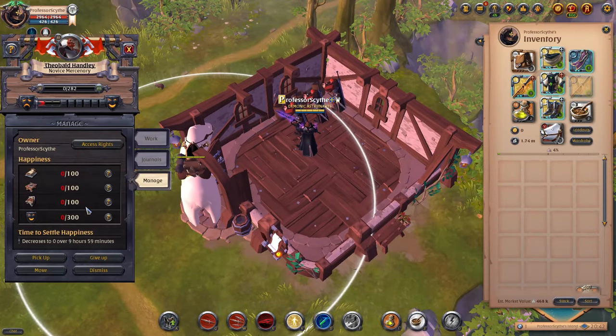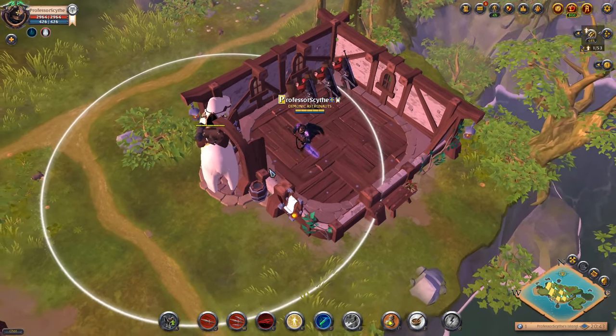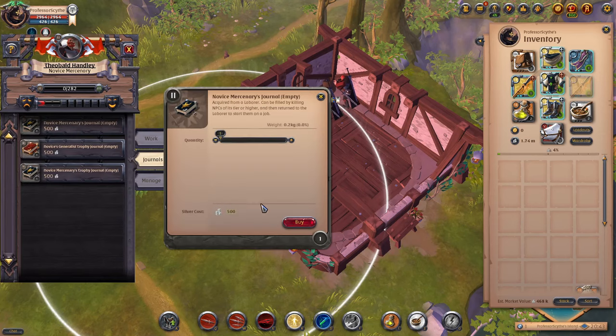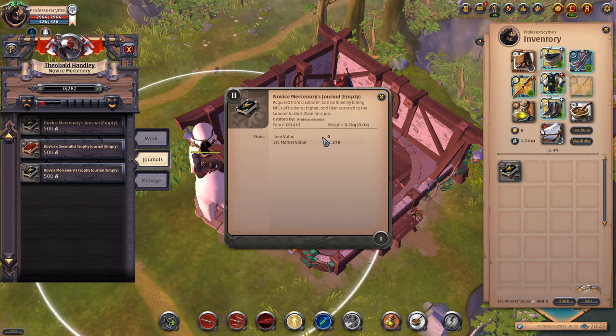We check their happiness — it's zero out of zero. The point of these laborers is they have journals. We have a novice mercenary journal, a generalist journal, and a trophy journal. In the work tab, there's going to be a box spot that shows you where to put the book when you have it. If you buy a novice mercenary journal it says empty, and the journal can be filled by killing NPCs of its tier or higher, then returned to the laborer to start them on a job.